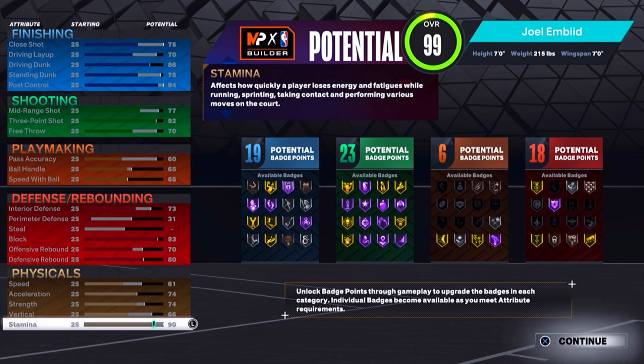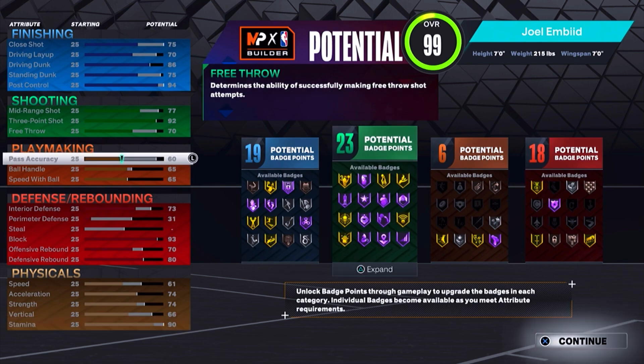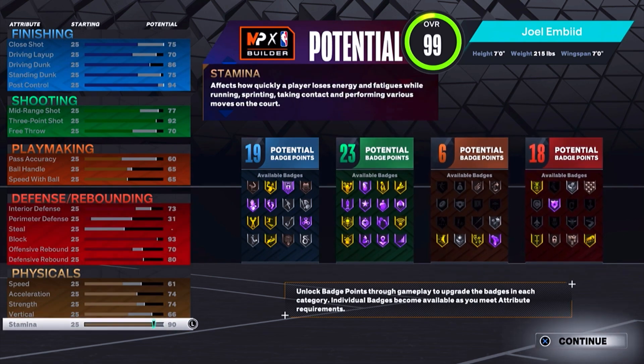If y'all didn't know, Giannis and Dwight Howard got two of the most broken dunk packages for big men. So that 86 driving dunk and that 75 standing dunk is important. Now personally, I really don't feel like you need over a 75 standing dunk. But if you feel like you do, all you got to do is take your post patrol down from a 94 or 95, wherever it's at, and put it on your standing dunk.